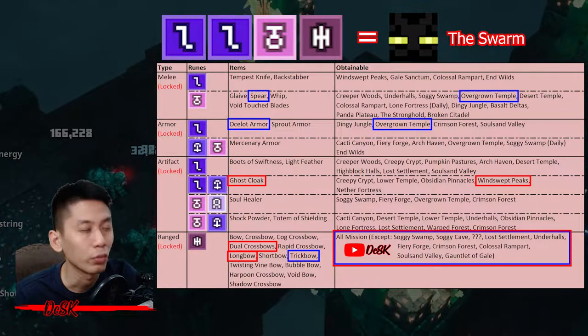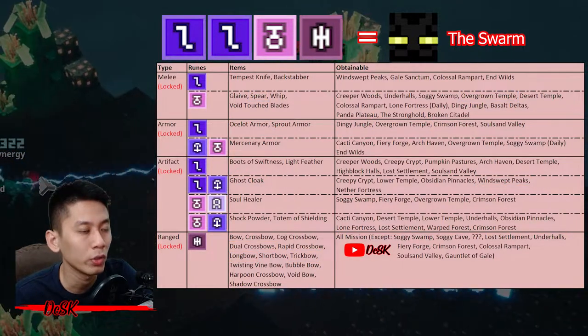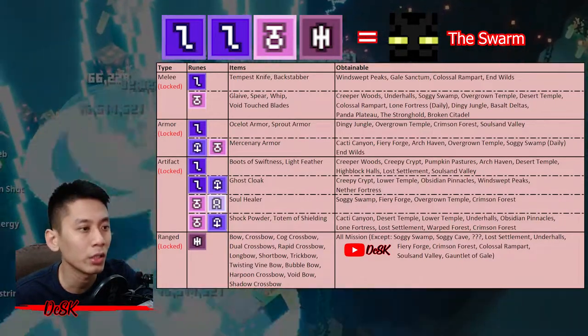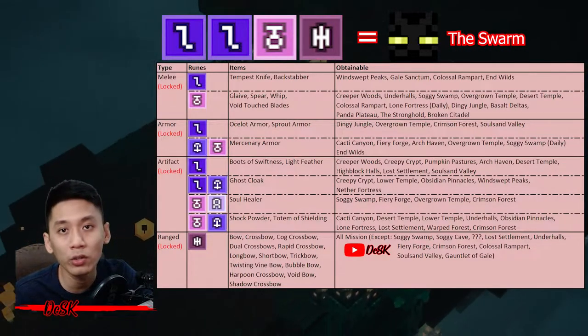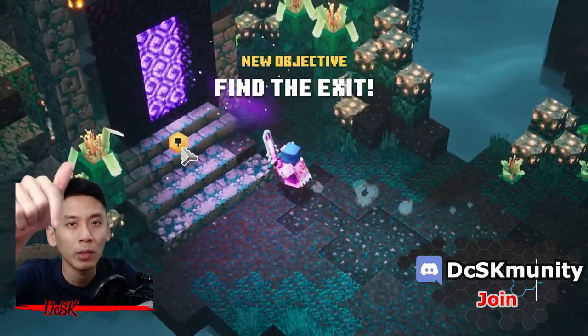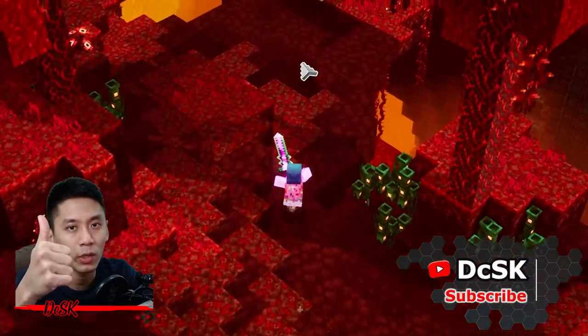That's the three methods. If you're confused, just farm repeatedly at Windswift Picks and Overgrown Temper — these two missions drop everything you need. Depending on what you get, offer it to summon The Ancient: The Swamp and start hunting your gilded gear in no time. If you have any questions, leave a comment below.